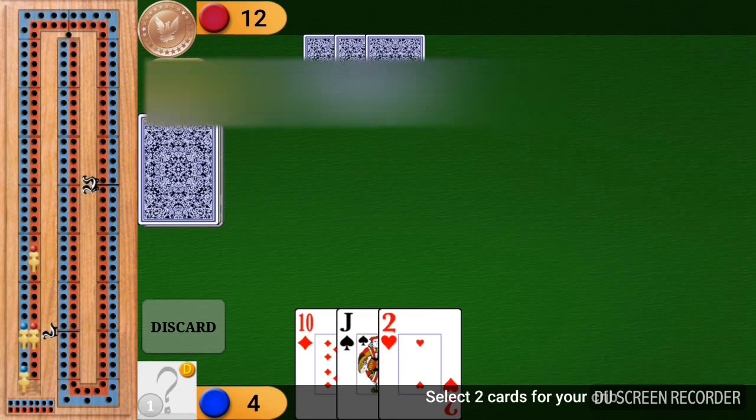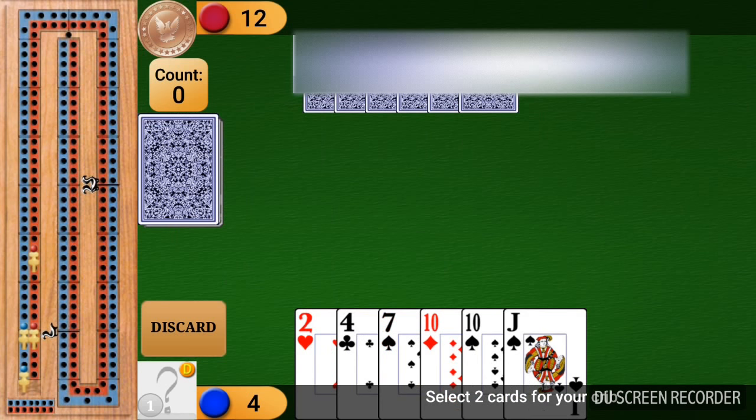Let's deal. Now it's my crib, so of course I want to have good cards in my crib. What I might do is put aside the pair of 10s into my crib.